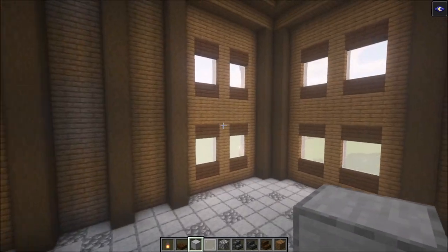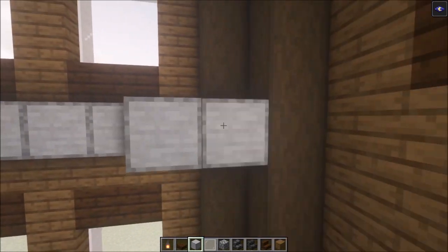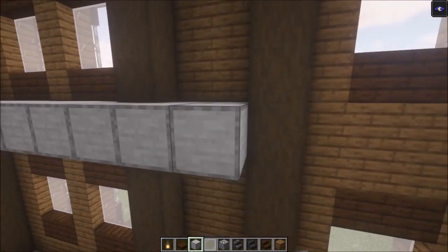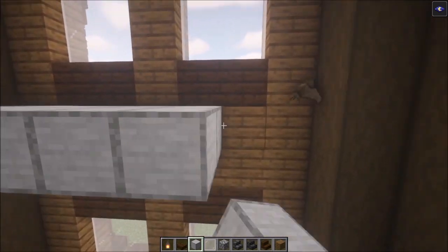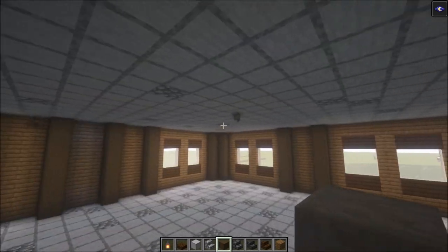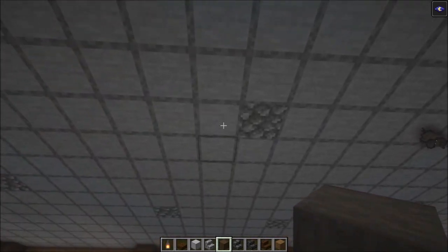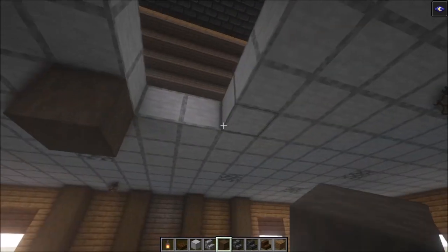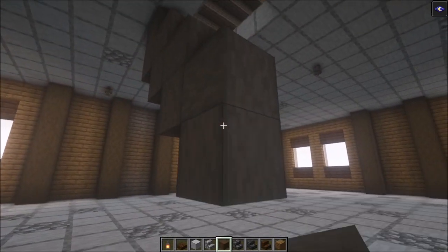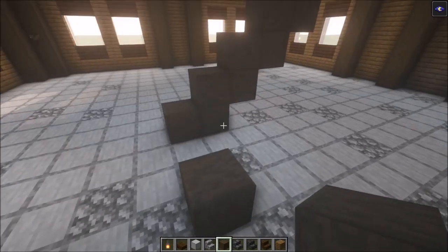Once you've done that, add the second floor — it's going to start from here. Add the second floor as well, and after that we are going to divide it into separate rooms and add some decoration. The first thing we need is a staircase going up, so let's make that right here somewhere in the middle — it doesn't have to be exactly the same. Make sure it is not too close to the entrance.